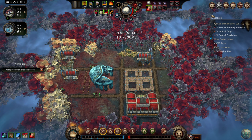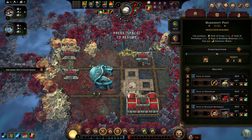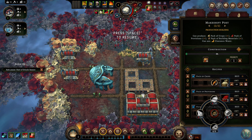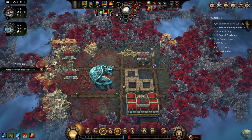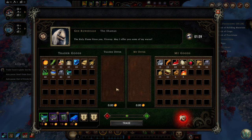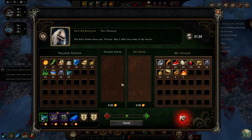Let's change a couple things here — deleting these two, making another one of these, moving this one up here. Let's prioritize these as well. We want to take eggs here, and probably either brick or fabric for the other building. They haven't delivered them yet but that's fine. We have a trader — Gex Rune Scale, the Shaman — copper, sea marrow, and herbs.